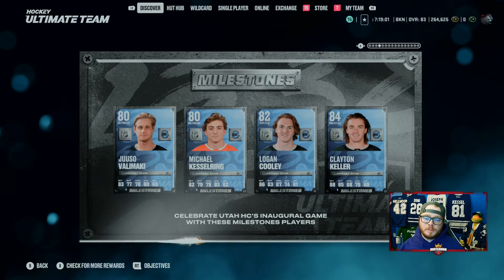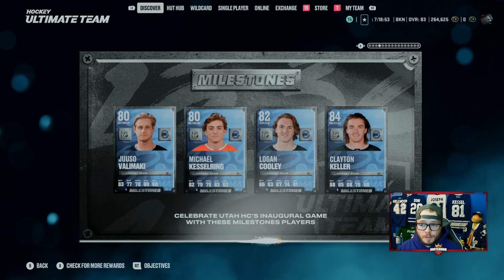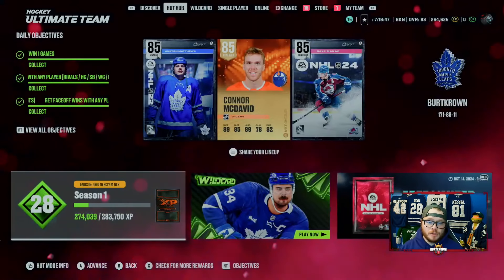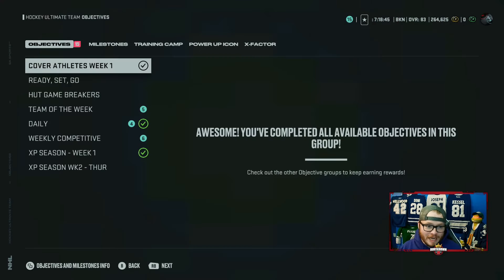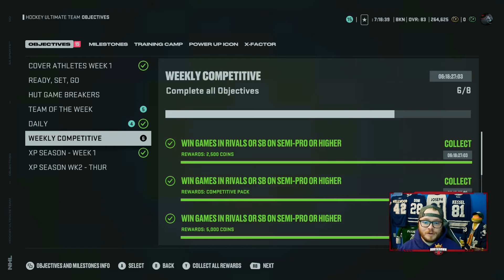EA keeps dropping cards, we need to be able to get some of these cards, try them out, have fun, and build a new team. Let's see what we got to help you guys do that, and we're going to open packs along the way that we got through objectives. So let's get into it. When it comes to building our teams, I think MSPs have drifted away, and we got cards like this coming out — the Logan Cooley and the Clayton Keller are both very good, but how are we going to get coins to obtain these cards? The best way is going to be objectives.